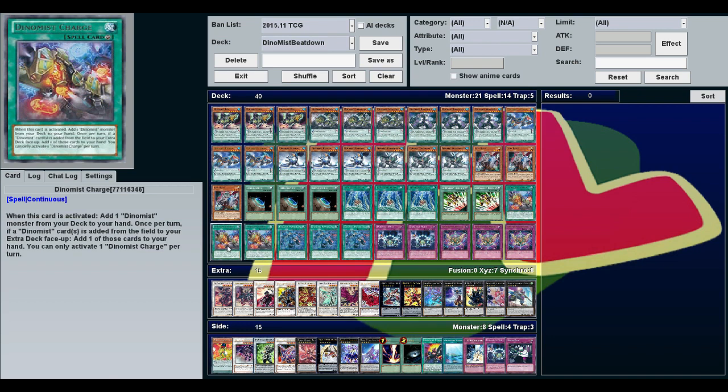The downside of Dino Mist Charge is that it's mandatory — whatever gets blown up first is what you have to add back. And if you get more than one trigger, they go on a chain and you only get to add one card back.